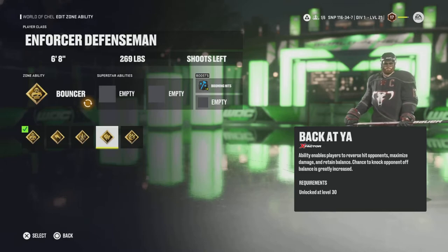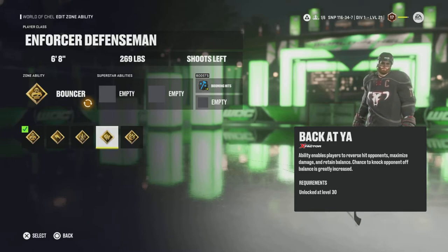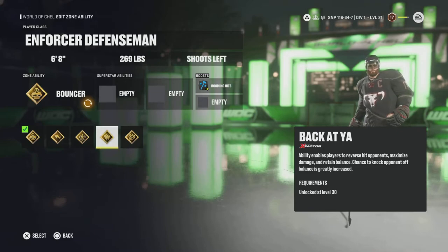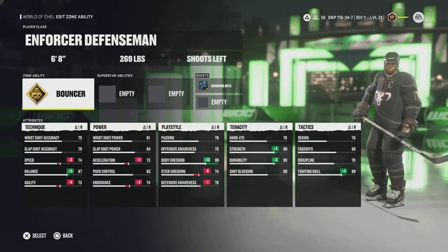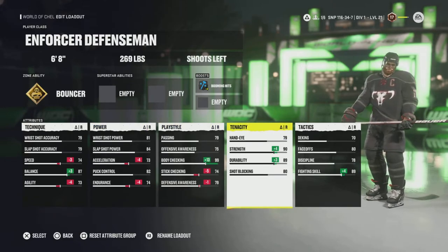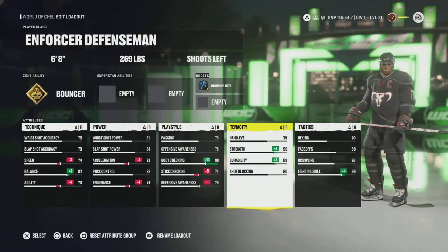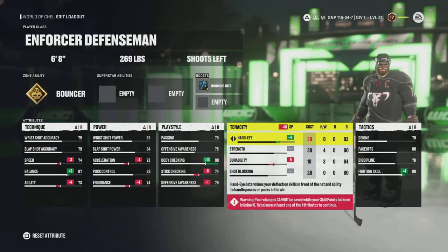Speaking of skating through you — Back at You. This ability enables the player to reverse hit opponents, maximize damage, and retain balance. The chance to knock opponents off balance is greatly increased. If you pair this with Truculence, you're running everybody over. How you do a reverse hit: whenever somebody comes to hit you, you tap your X or A button and it'll enable you to just run them over. Next is No Contest — exceptional stick tension and strength when going into pickups, resulting in more wins when battling for the puck. The Enforcer's strongest points are body checking and strength, both starting at 86. It also has very high durability, meaning you won't get injured frequently, and you can take those points and put them somewhere useful.